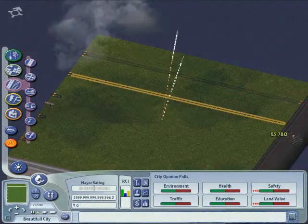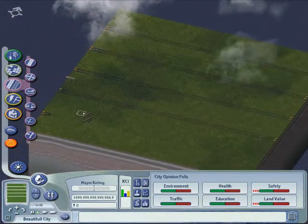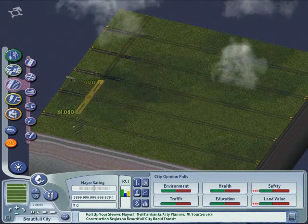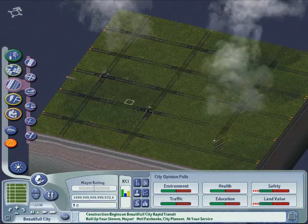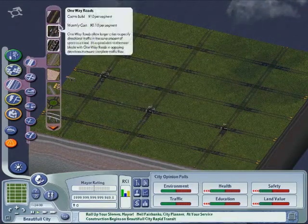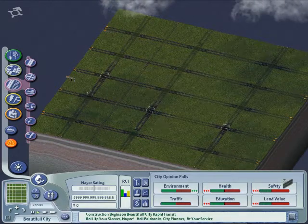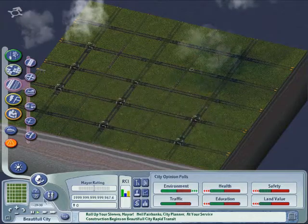Let's start off by dragging a checkerboard pattern of avenues. This will make our city good to reach from neighboring cities and will make it easy for our commuters to navigate to their workplaces. After we have done this we will need to construct a few roads in order to make sure our future inhabitants will be able to reach our avenues.